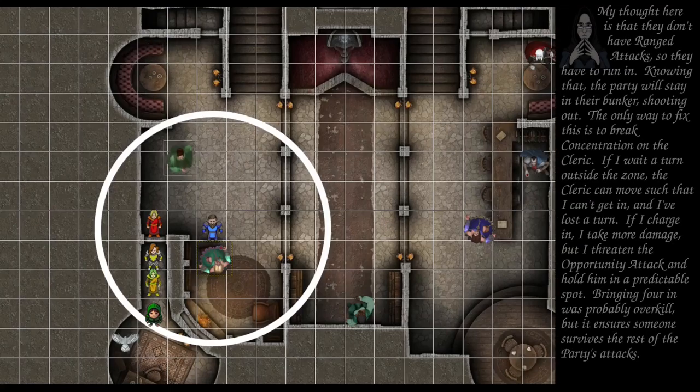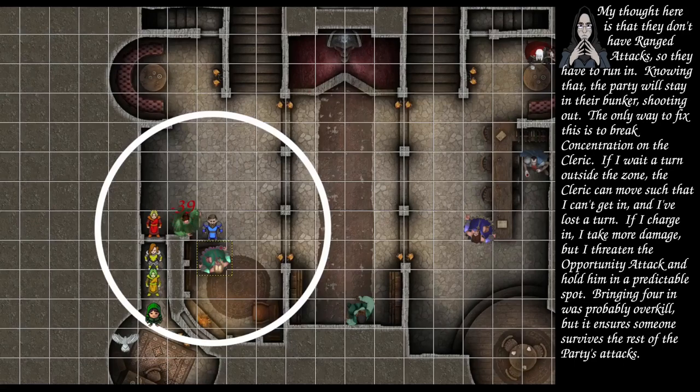The next vampire dashes into the zone — 39 damage, she fails with a 5 and takes all of it. Another dashes in — 43 damage, fails with a 13. Another dashes — 36 damage, fails with a 2. If you can't dash in there, there's no point in moving, so the last ones dash into position. That's all my guys.